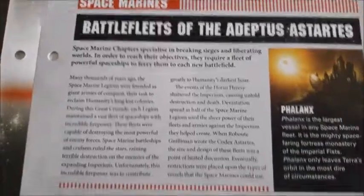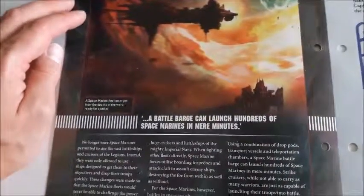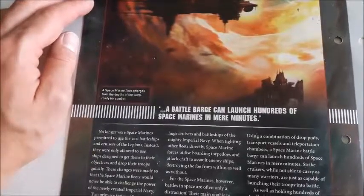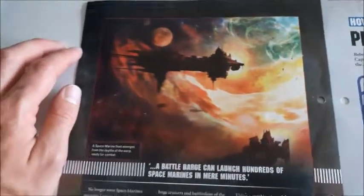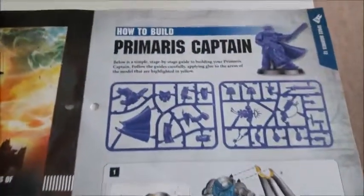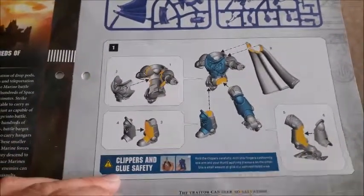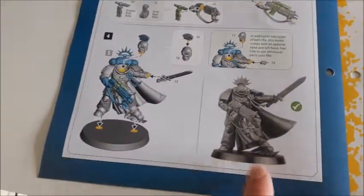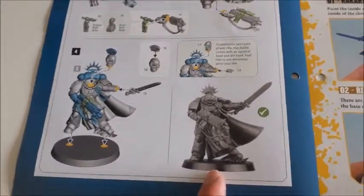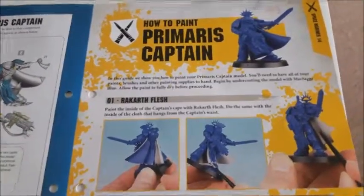Over the page we've got Space Marine Chapters 1.10, the Battle Fleets of the Adeptus Astartes, with background information on all of that. Flicking over, it carries on — a battle barge can launch hundreds of space marines in mere minutes, and a space marine fleet emerges from the warp ready for combat. Over the page then we've got how to build your Primaris Captain — as always a detailed step-by-step guide. It's a fairly nice model, probably not worth 22 pound 50 though.